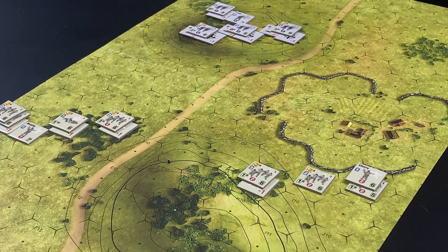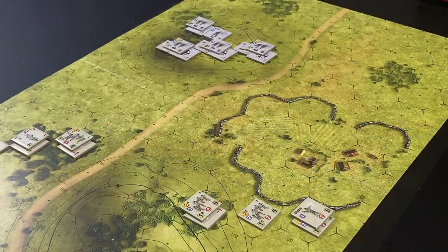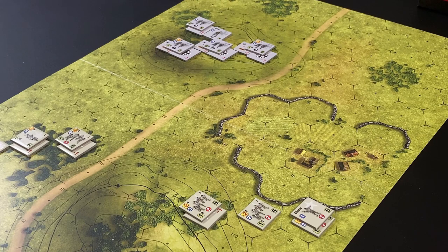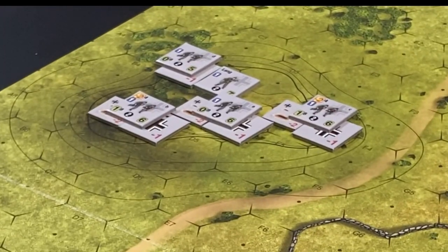Lieutenant Cherry and the First Squad maneuver three hexes to a position behind the stone wall, also losing their concealment because they maneuvered in open terrain within eight hexes and line of sight of the enemy. After completing the Second Platoon's activation, the American player calls for reaction from the German player. Generally, units may only react if an enemy unit conducts an action in their line of sight.